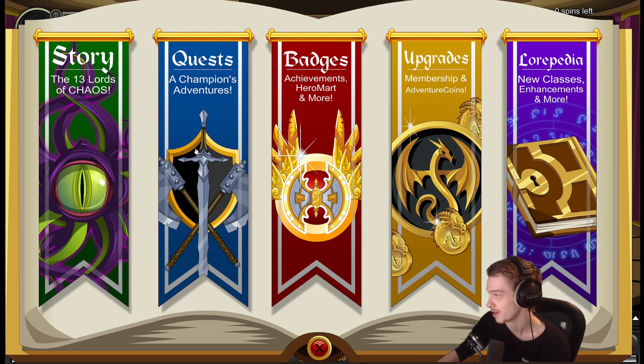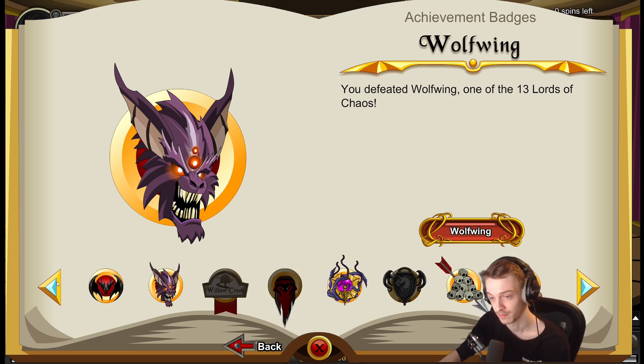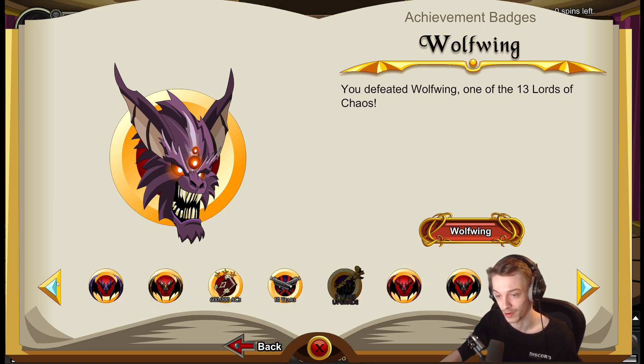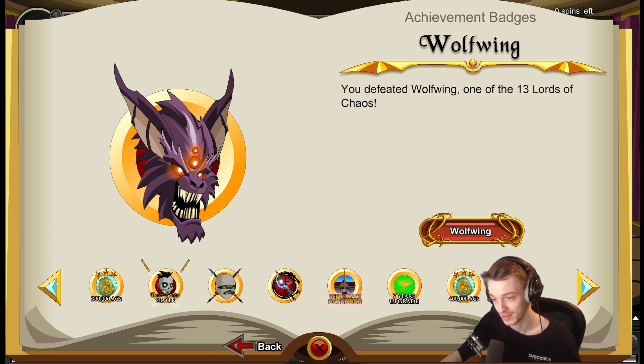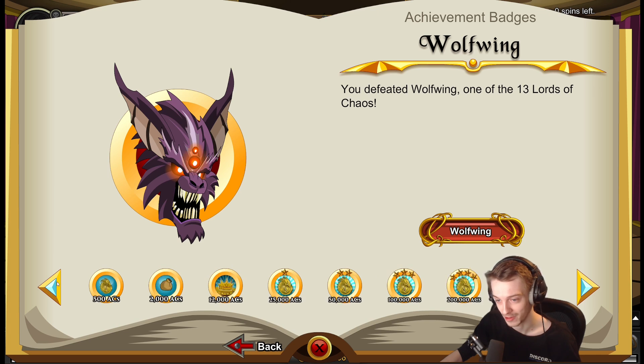So if you head on over to the Book of Lore and go to Veggies and then Achievements, if you have ever bought any Adventure Coins or any membership in the game, there were two brand new sets added for both. The AC one is probably my favorite — we'll look at that one first.